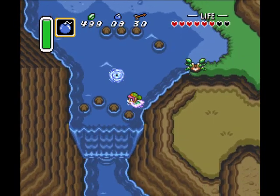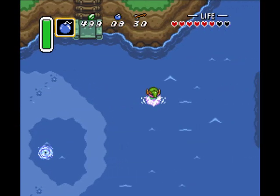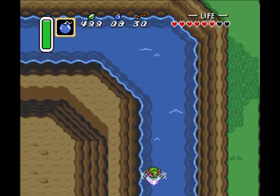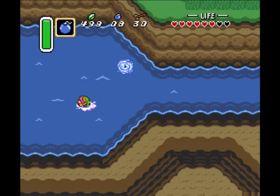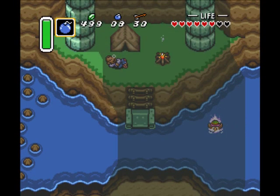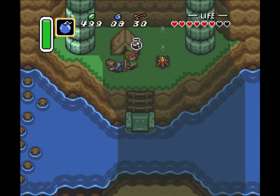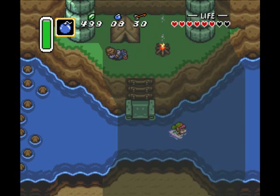This takes us to Lake Hylia. First things first, let's go on up here. In the Game Boy Advance version, if you press the B button, I think, you can dive while swimming — but not in the Super Nintendo version. You can dive and hide from Zora fireballs in that version, but not this one. Now we can go under here. I was going to save getting the Ice Rod for later, but I'm glad I got it earlier. All right, we get a third Magic Bottle. I don't think he ever says anything again, but that's where you get that.